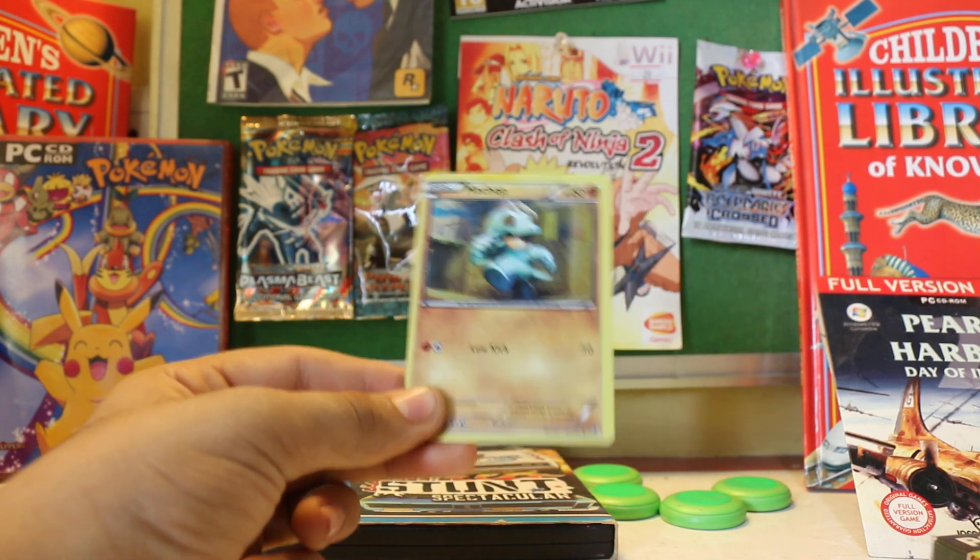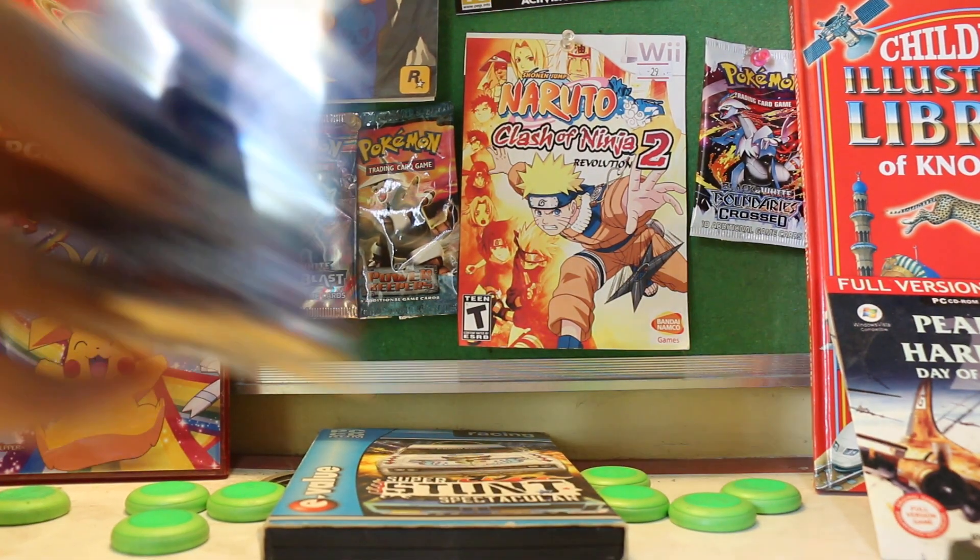The rare in the back is a Machamp hollow rare — pretty nice pulls. All right, let's go for the next pack.